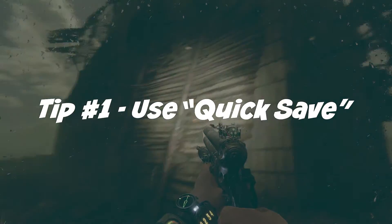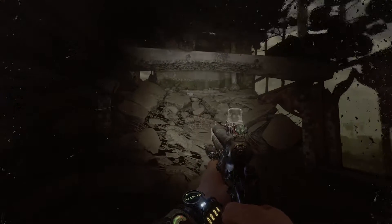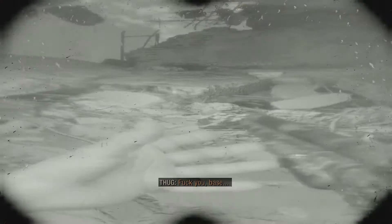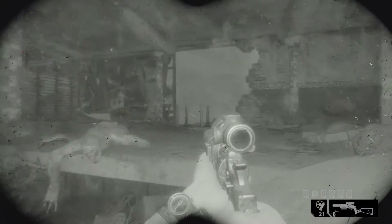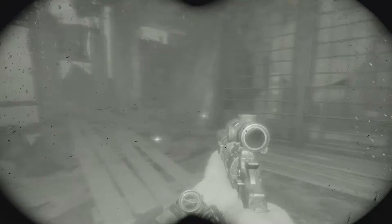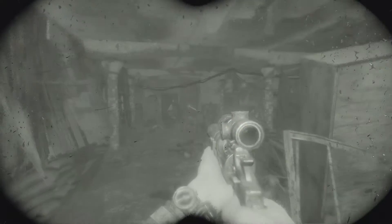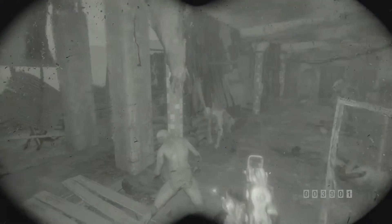Metro Exodus tip number one: use the quick save. In the pause menu you can quick save anytime you want — this is very important in this game. I know at first I was like I really don't want to do this because it feels kind of like cheating, but it's built into the game for a reason. In Metro Exodus you're going to run into situations where you're not meant to survive — it's supposed to be a shock to the system, something you're supposed to die from and then come back and figure out. The quick save will save you a lot of time and allow you to explore, try different routes, and run into different enemies and wildlife.